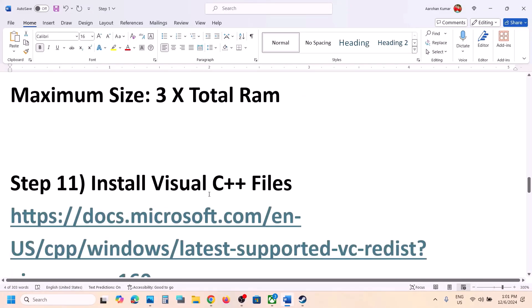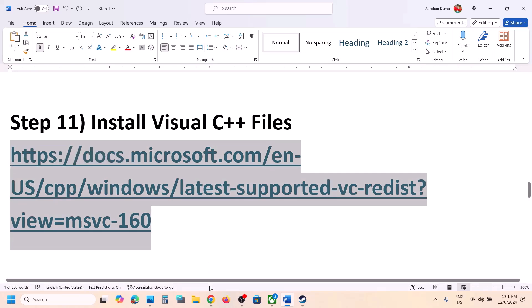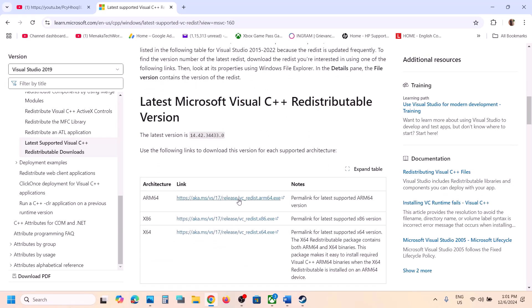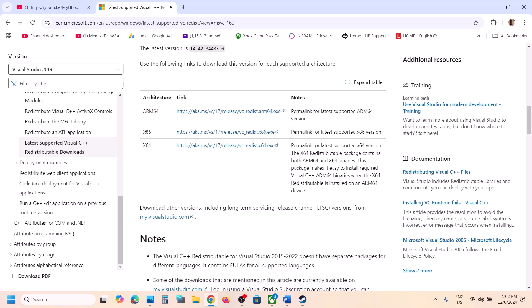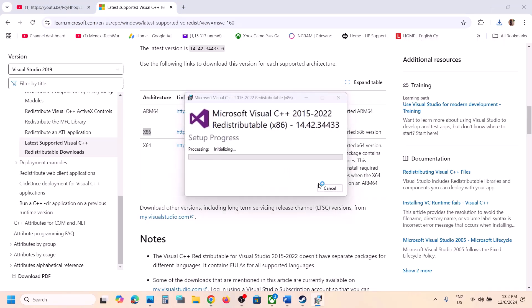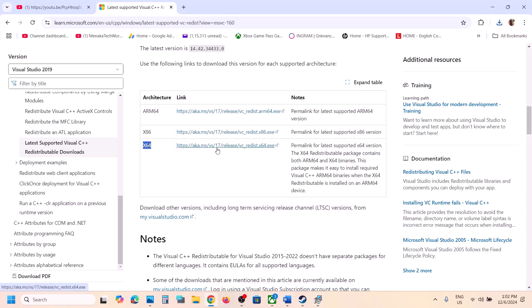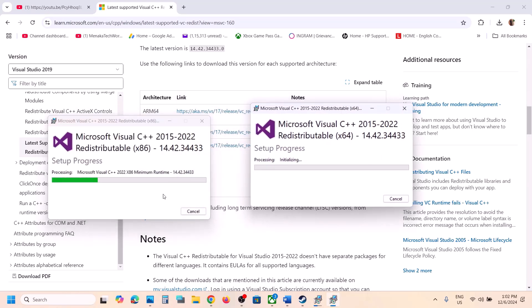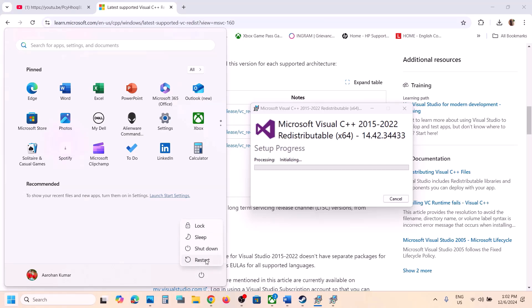The next step is to install the Visual C++ redistributable files. The link is provided in the video description — open it in a browser and it will take you to the Microsoft website. Download both the x86 and x64 versions of Visual Studio 2015-2022 redistributables. Run each exe file: if you see a Repair option click Repair; if you see Install click Install. Click Yes to allow and let the installation complete. Once both are installed, restart your computer and then launch the game.